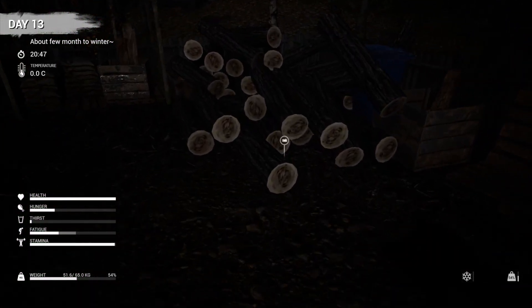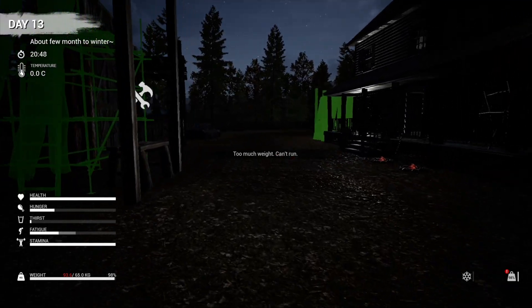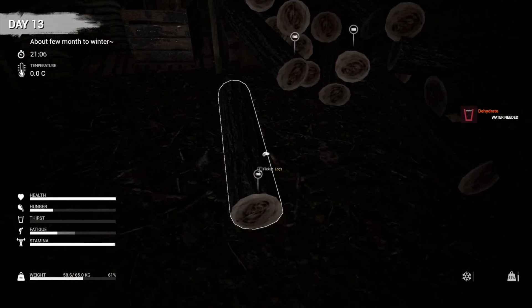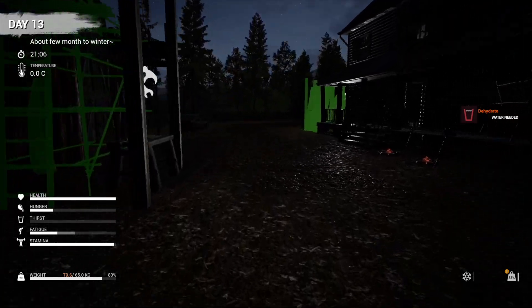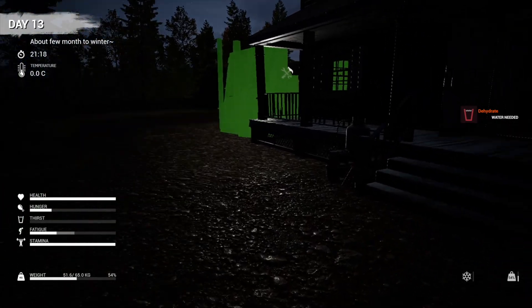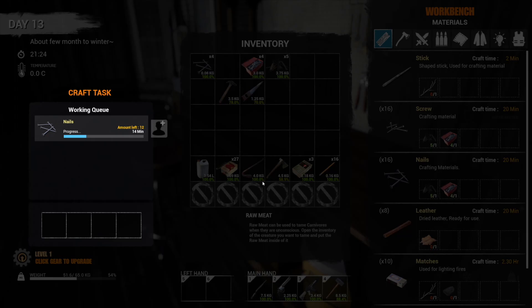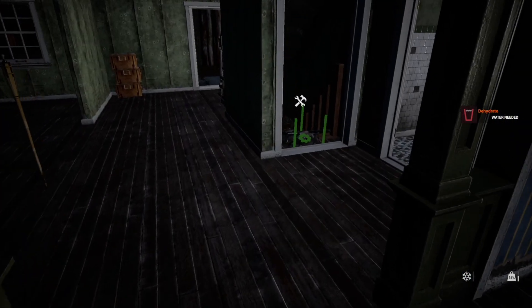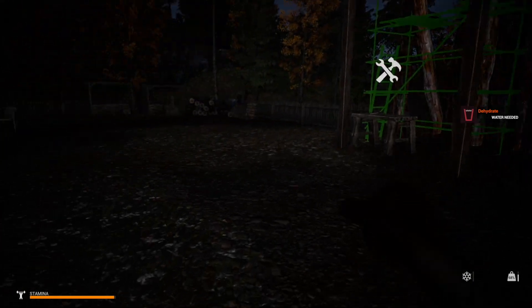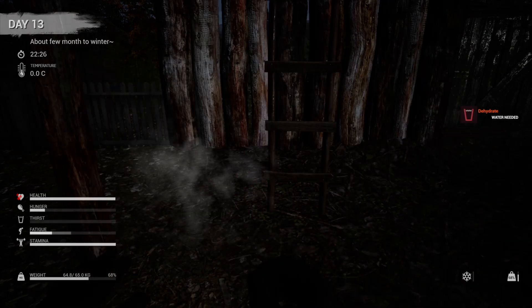Ten logs — one, two, three, four, five, six, seven — nope, can't carry anymore. Four more I believe. Okay, now we need seven wood and twelve nails. I can make more nails and I have some wood. There we go.